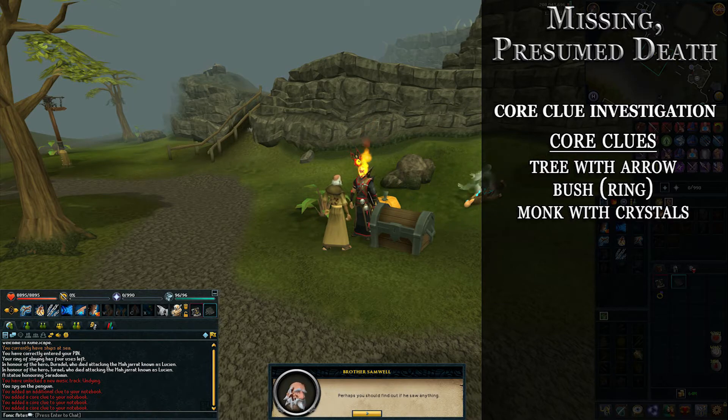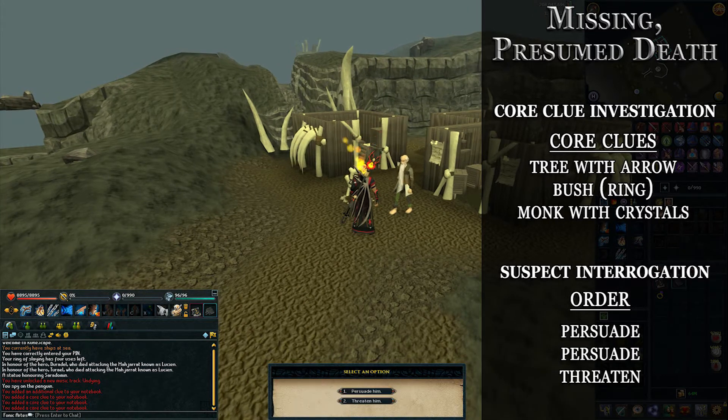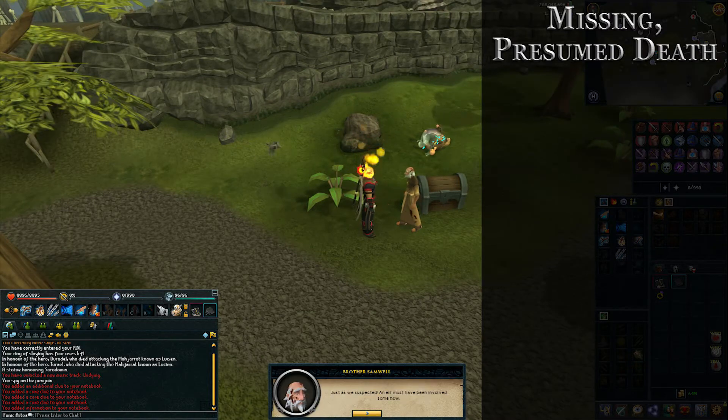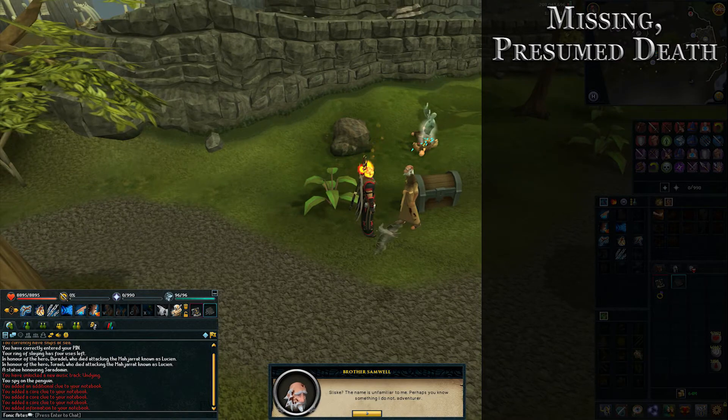Once you find those core clues, talk to the old man covered in blood and he'll talk about a witness up on the hill, sending you to the odd old man. For the suspect interrogation, you'll need to persuade or threaten the person — persuade twice and threaten once, because if you just threaten with an unreasonable cause he'll say that's rude and won't talk to you. You'd have to go back and chit chat with him again. Once you finish that, run back to the bloody old man.